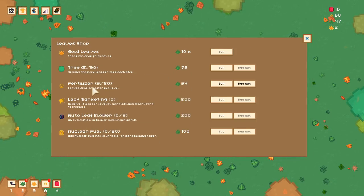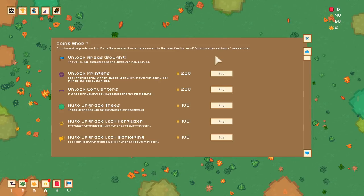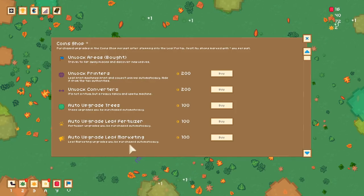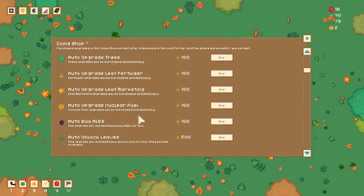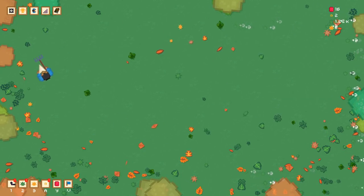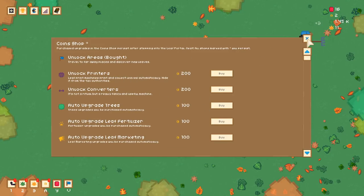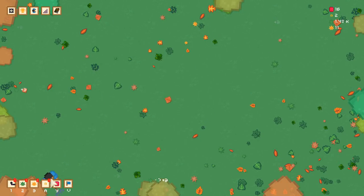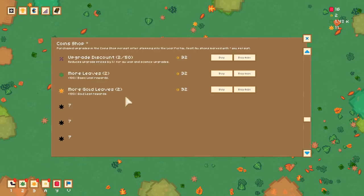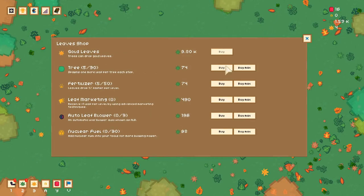Here's the coin shop — 'travel to a far away place and discover new leaves,' 'auto upgrade leaf marketing.' It seems like it automatically gets way more leaves. So as you prestige, the coin shop carries over and lets you purchase things normally inaccessible — like higher chance of fruit spawning. It's like a roguelite, you start off with a huge advantage.